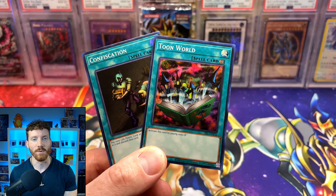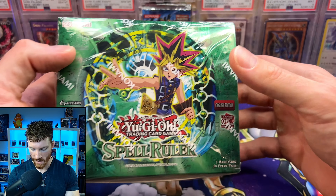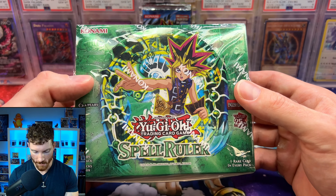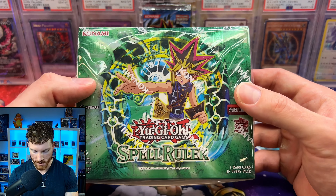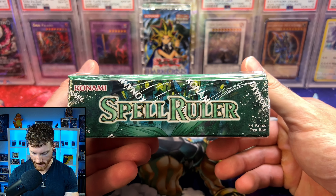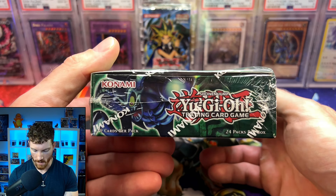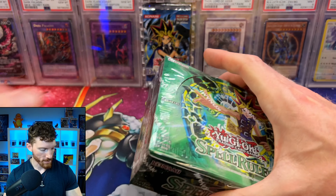Let's get into this booster box. Spell Ruler, it is your time to shine. A very classic booster box — I am loving opening up these booster boxes. We've got the Relinquished on the front, classic Toon World on the side, some more Relinquished, and the Tooned Summon Skull.